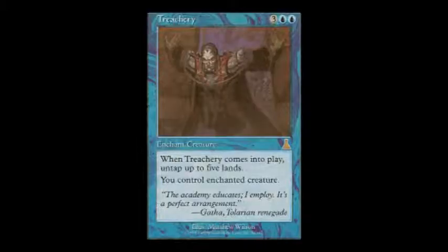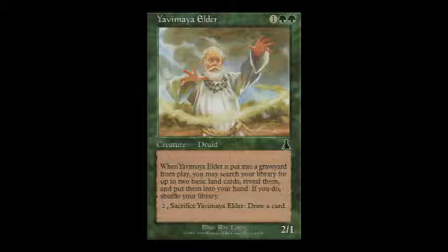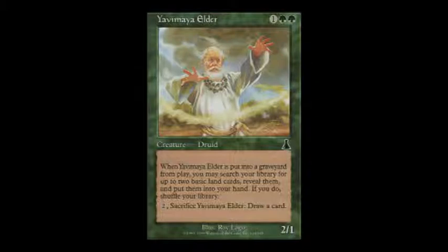Let's talk a little bit about the Honorable Mentions. First Honorable Mention is the Treacherous — it's a little bit expensive, costing 5 mana in total, but it lets you untap 5 lands and take control of the enchanted creature. Second is Yavimayan Elder. I like Yavimayan Elder because he reminded me of old school Ancestral Recall, and he can swing for 2. This was another creature that worked pretty well with the Classic Edition rules.